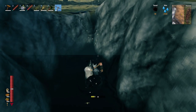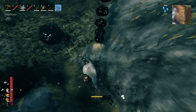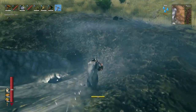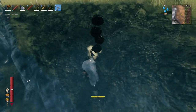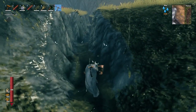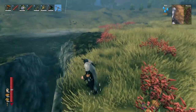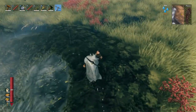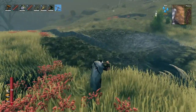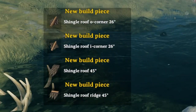Each tar pit generally yields somewhere between 50 and 90 tar, so it's not a massively scarce resource. However, the pits don't refill or respawn, so you will eventually run out of tar if you're doing big builds. The Growths themselves do respawn around tar pits and drop one or two tar each, giving a technically infinite supply — but they respawn slowly and drop very little, so consider visiting another world to find more tar pits rather than farming Growths.